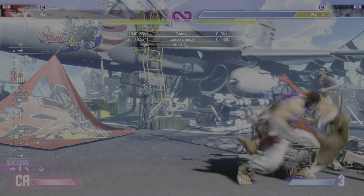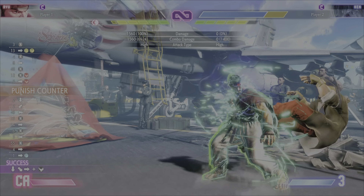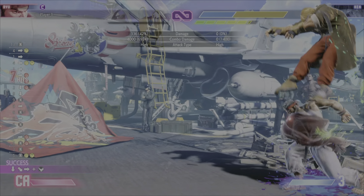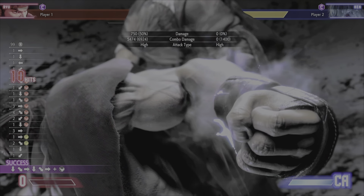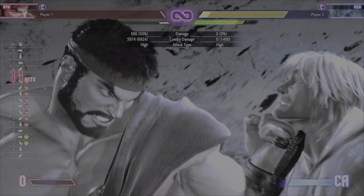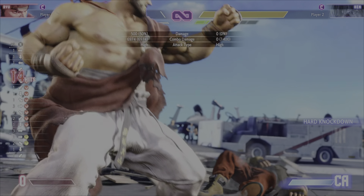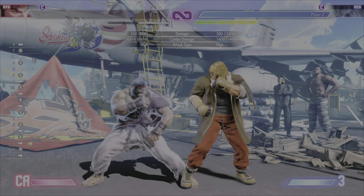Alright, here it is — Ryu's max damage combo. And by the way, I know it's not his true max damage. I know there's a specific condition on a certain jump that you can get that 7400 HP combo, but that's very specific and this one can definitely be done quite often. Just got to get your execution up, guys. Make sure you punish counter and that's about it. Please like, subscribe, all that good jazz. I hope you have a wonderful day. See ya, bye-bye.